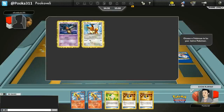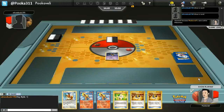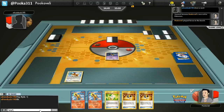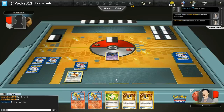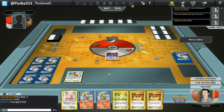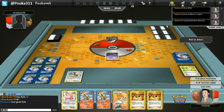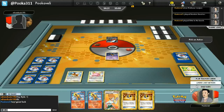Hello everyone, this is Pooka, and welcome to another game I played on the Pokemon Trading Card Game Online. We're going to be using a new deck here. I got the idea from a player named Kyle's Sablehouse from the South Carolina area. This is going to be a Flareon Cofagrigus deck. If you don't know what those cards do, Flareon has the Vengeance Attack, which does 20 plus 10 damage for each Pokemon in your discard pile.